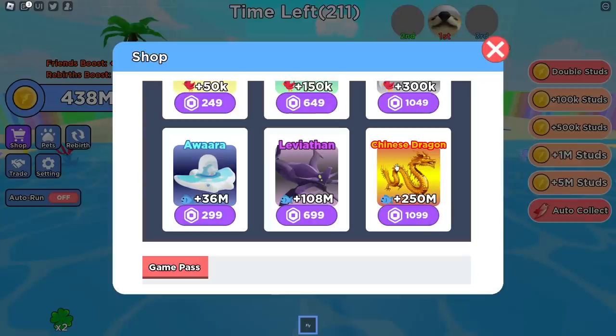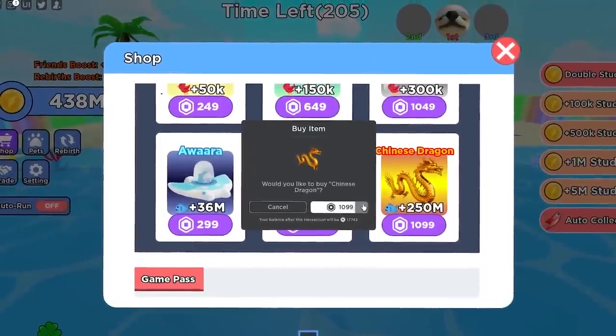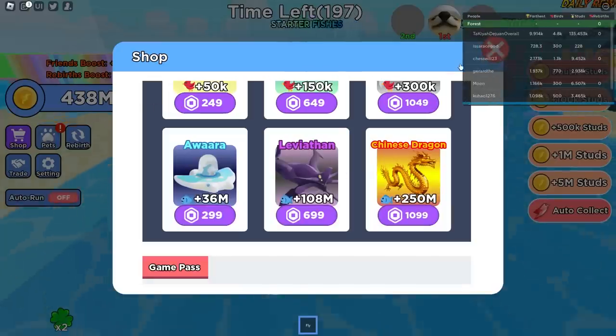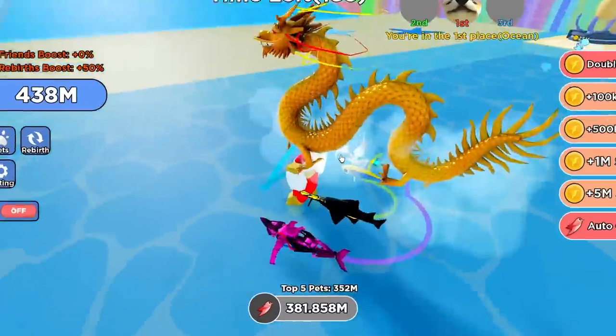Oh, I thought that was Squidward, but it's just a regular tentacle — it's 5 million power though. I mean, that's not awful, but I was expecting a little bit better. Look in the shop though — a Chinese dragon for 250 million power. Editor, blur this out. I'm definitely not buying this right now. Look at that — it looks so cool! You can call me stupid all you want, but you're just mad you don't have this insane-looking pet.